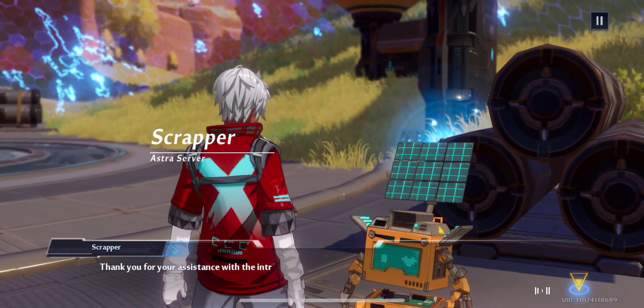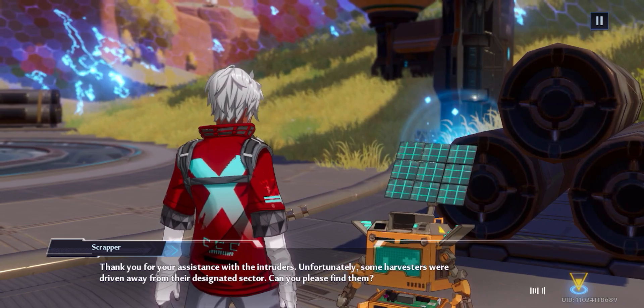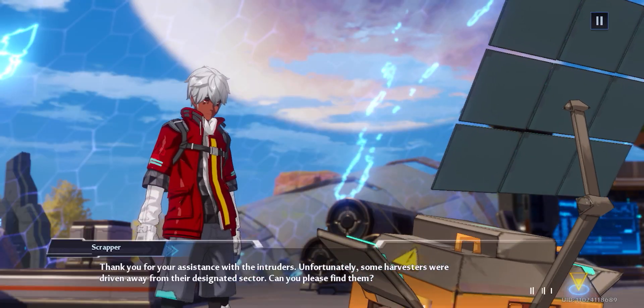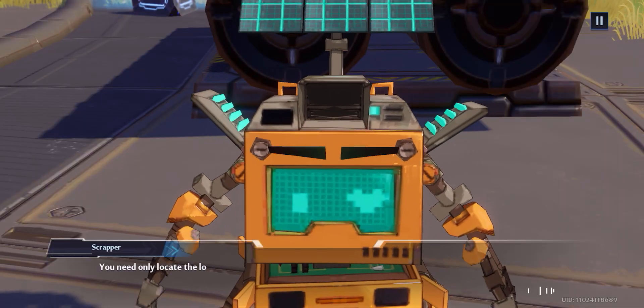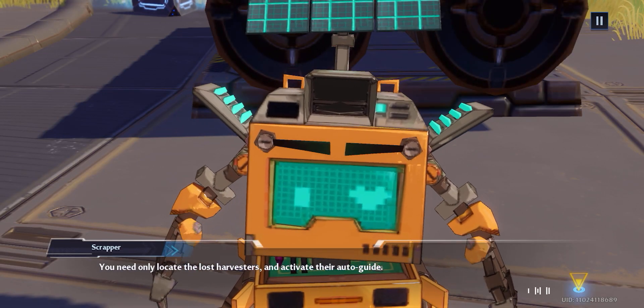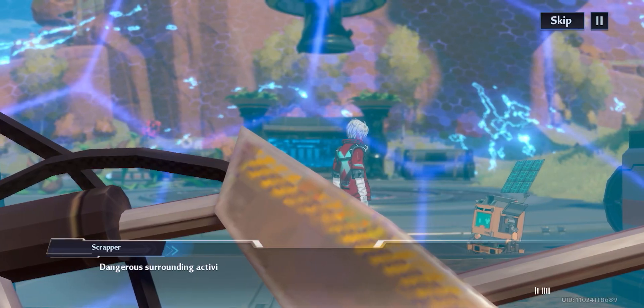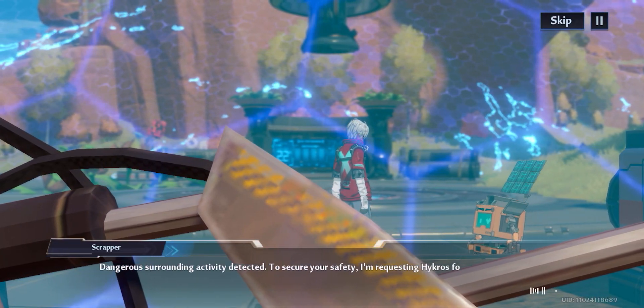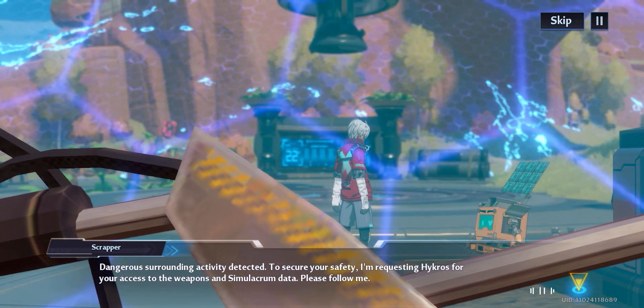Thank you for your assistance with the invaders. Unfortunately, some harvesters were driven away from their designated sector. Can you please find them? You need only locate the lost harvesters and activate their automatic pathfinding. Dangerous surrounding activity detected. To secure your safety, I'm requesting Hykros for your access to the weapons and Simulacrum data.